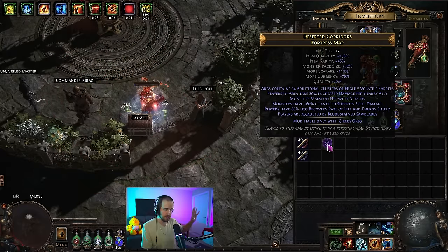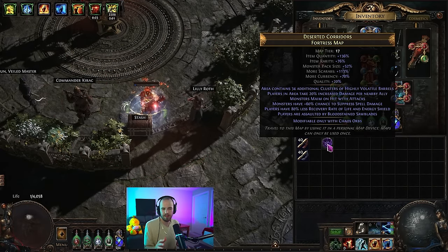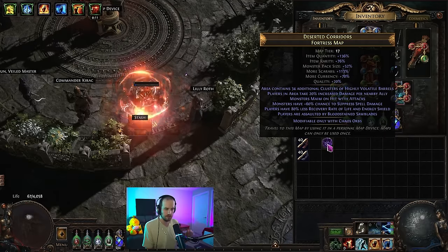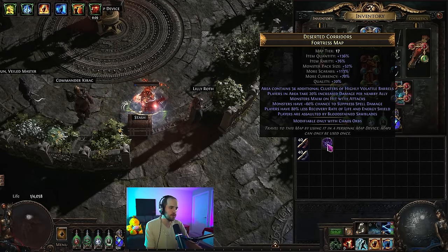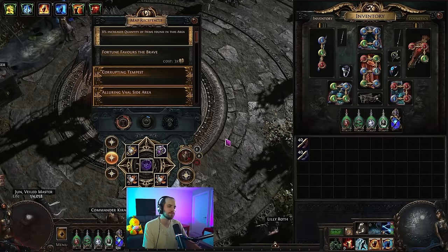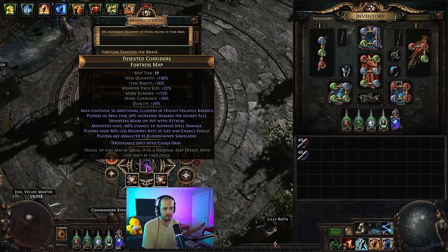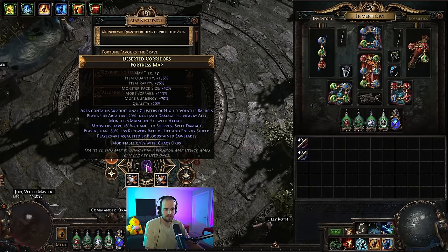There's not going to be any billions or hundreds of millions of DPS here. We're trying to get in the 30 to 40 million DPS range while being nigh unkillable. But as you'll see in a moment when we do this map, it doesn't really matter how tanky you are - some of these tier 17 mods are just simply too much. I'm going to jump into this map to give you an idea of what this build looks like before I talk about the details. This is a tier 17 map.